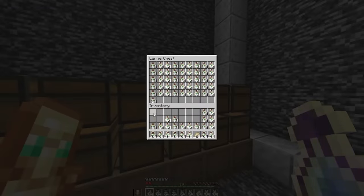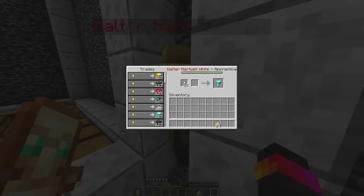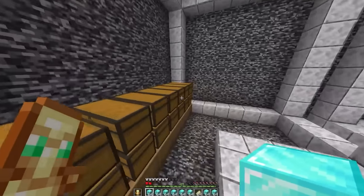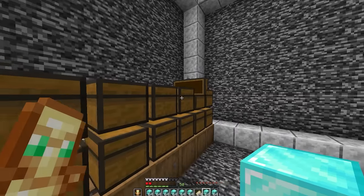Next up is bottles of enchanting — you could literally get these from regular villagers so this is probably the most normal one here. What if I just used all of these? I'm getting the auto clicker. Diamonds! Dude, I've been so low on diamonds, so this is a life changer right here.